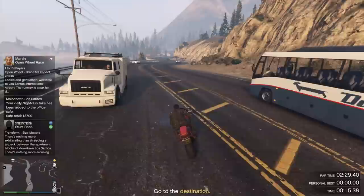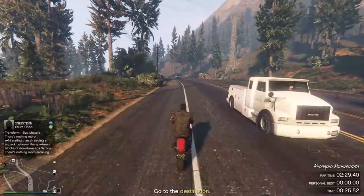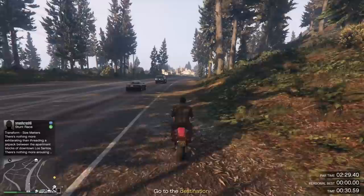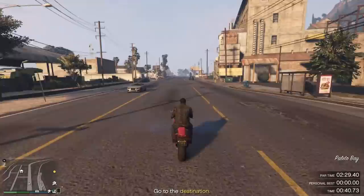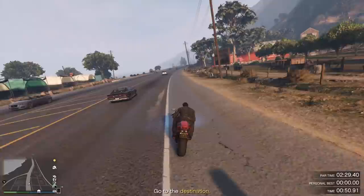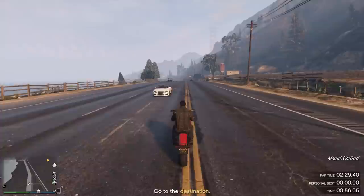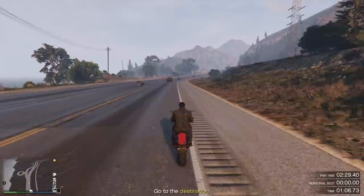It really just comes down to anticipating traffic and using your wheelie as much as possible. Especially during the Palito base stretch, you really want to start wheelying. The tricky part is that you can't wheelie all the time because of the amount of tiny but irritating turns in the road. When that happens, you want to lean forward with your bike — it's not as fast as wheelying but you will gain a little bit of speed, and every little bit is essential. With the Batty 801 I managed to have six seconds to spare, which is with a fully upgraded one.